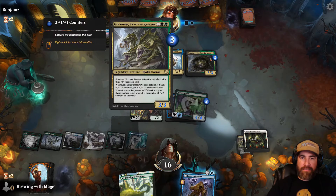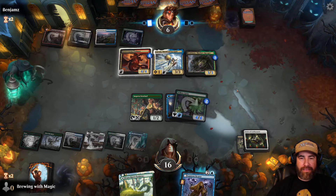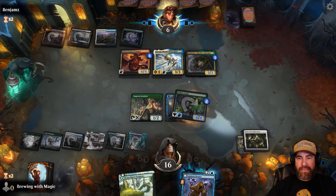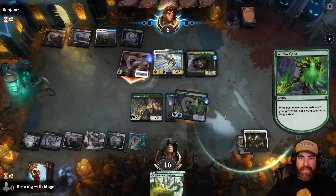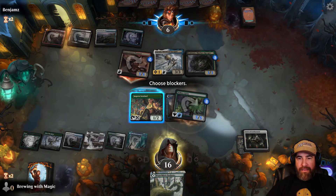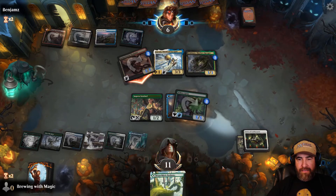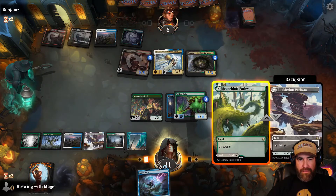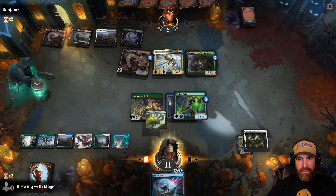They play Grakk-a-Maw. Whenever it dies they get a creature. They swing but don't get any extra effect — it's still giving plus one/plus ones, not eating anything. We still get a five/five out of the deal. We'll block next turn if we need to. We draw a Syncopate — that's a big one. We throw a land out on green. If I swing with both, they have to block, but I kind of want to Syncopate whatever they do next turn.